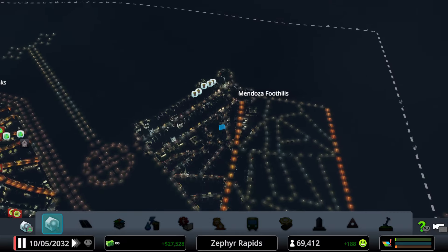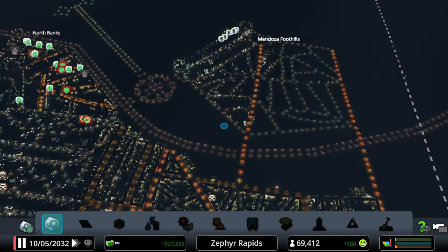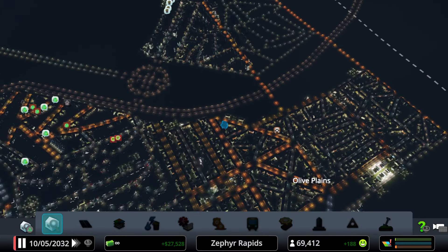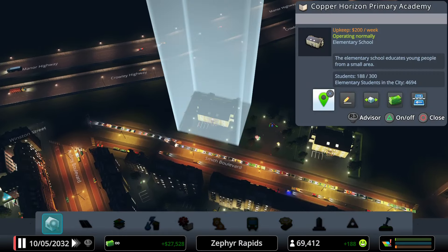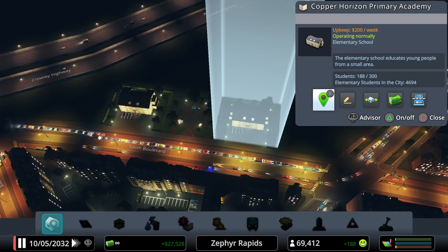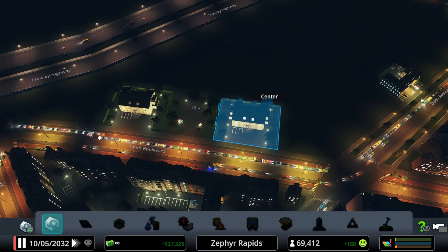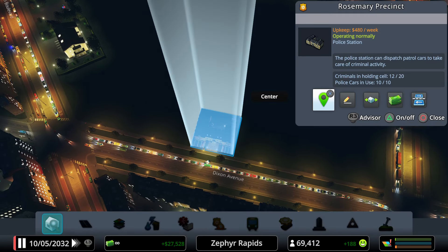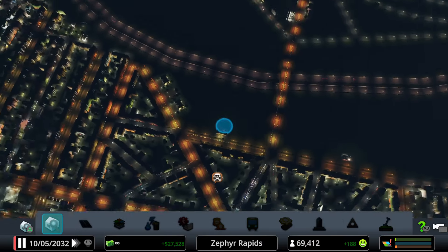There's a place for everybody in this city — anybody can find a job and work here regardless of education level. Copper Horizon Primary Academy has 188 out of 300 students. The Rosemary Precinct police station currently has all 10 squad cars dispatched — they're very busy.